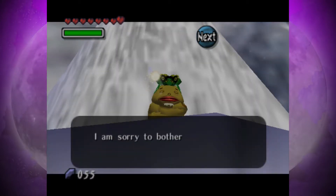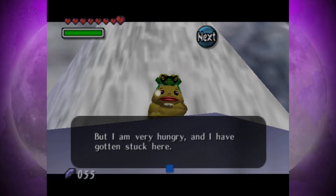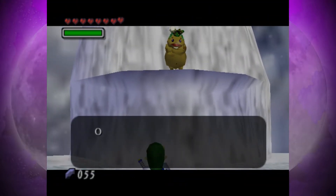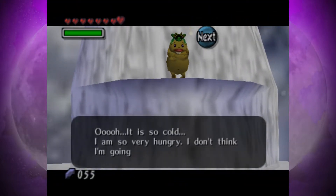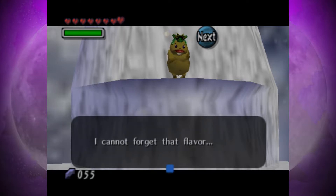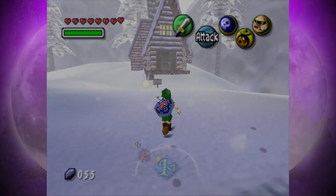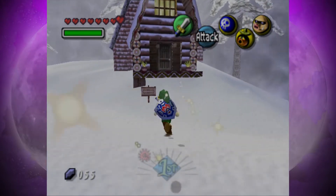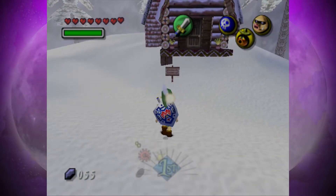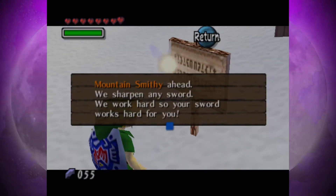There's a character up high saying: 'I am sorry to bother you from such a high place, but I am very hungry and I have gotten stuck here. It's so cold! I don't think I'm gonna make it. I just want to eat once more before I die up here — something tough and hard to chew. I cannot forget that flavour.' That basically hints at a side quest we're gonna do later. I believe this was a reference to the very first Zelda game where you had to give mutton to one of the monsters — I think it was Grumble Grumble.